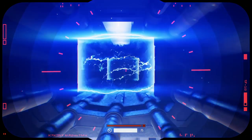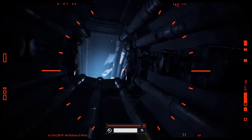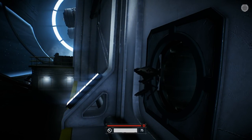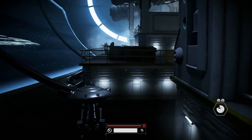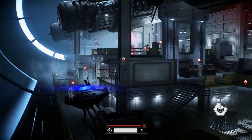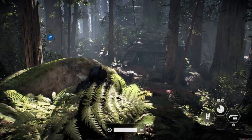Ya sea en modo sigilo o lanzándonos al combate frontal, encontramos un control muy pulido y dinámico, algo que nos garantiza una solvente experiencia de juego. Para disfrutar de la jugabilidad podremos elegir entre la vista en primera y tercera persona, siendo ambas igual de efectivas. El manejo de las armas es idéntico al del multijugador, lo que nos asegura una gran precisión y contundencia. Iden Versio contará con tres habilidades activas y otras tres pasivas, con tiempos de recarga diferenciados. Entre las armas disponibles hemos manejado una pistola, un fusil de asalto y un rifle de precisión, mostrando todas ellas un comportamiento sin fisuras.